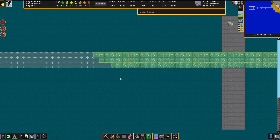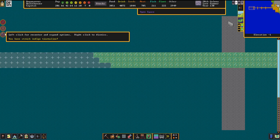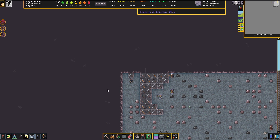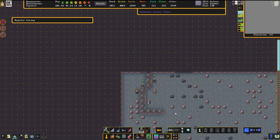Worst case scenario, we're going to fish up a fourth squad that we're going to station somewhere downstairs. Indigo tourmaline - I haven't seen that one before. So we're even raking in some new types of gemstone here.